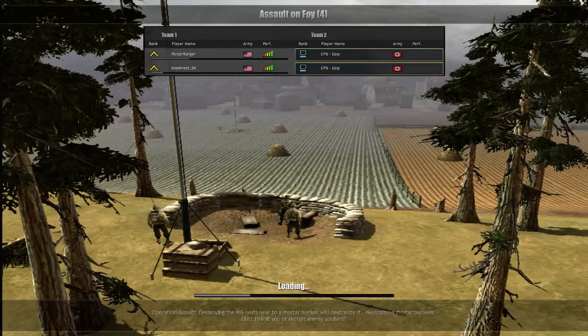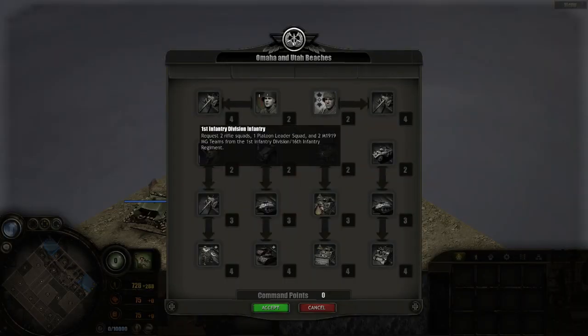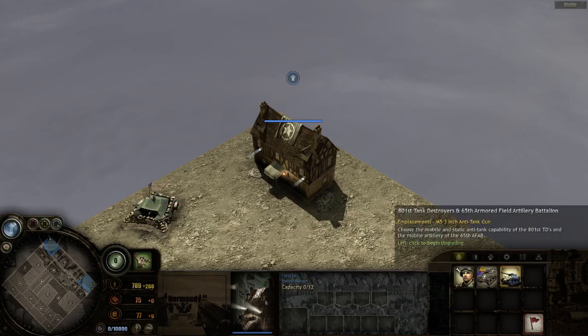Hello guys, welcome back to a new let's play. We play against two computers — that wasn't really the idea. This is a continuation of the last episode, showing off US infantry, although there's an extensive range of options so we'll just have to see. Ulrich is going airborne and I am going Omaha Beach. Last time I picked first division, now we're going to take fourth infantry division — 40 millimeter gun and the 65th Armored Field Artillery Battalion.